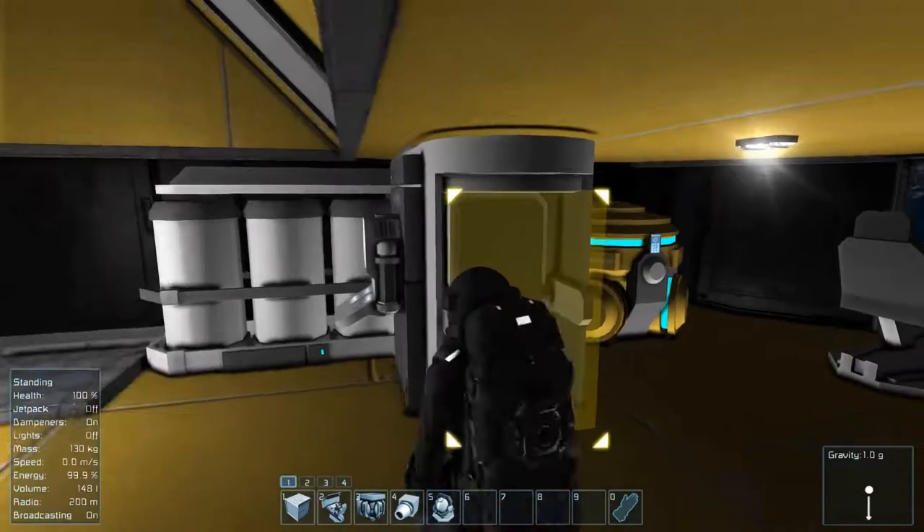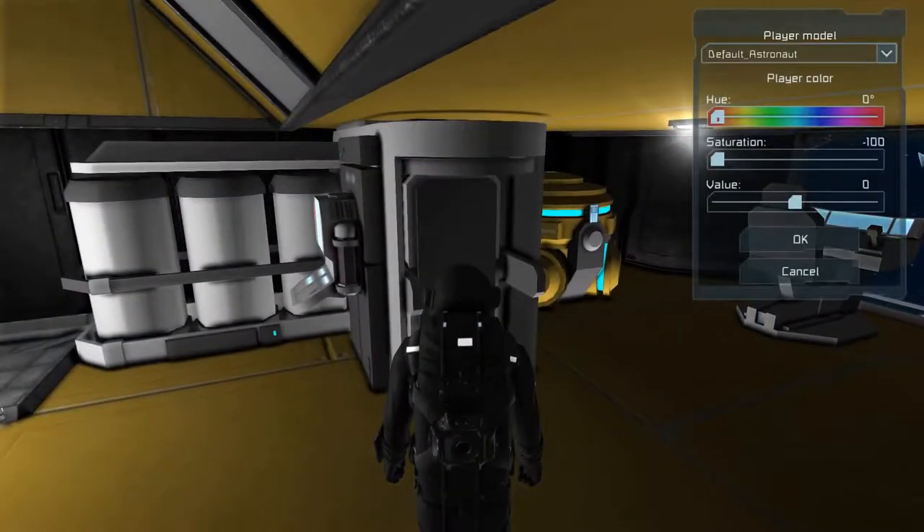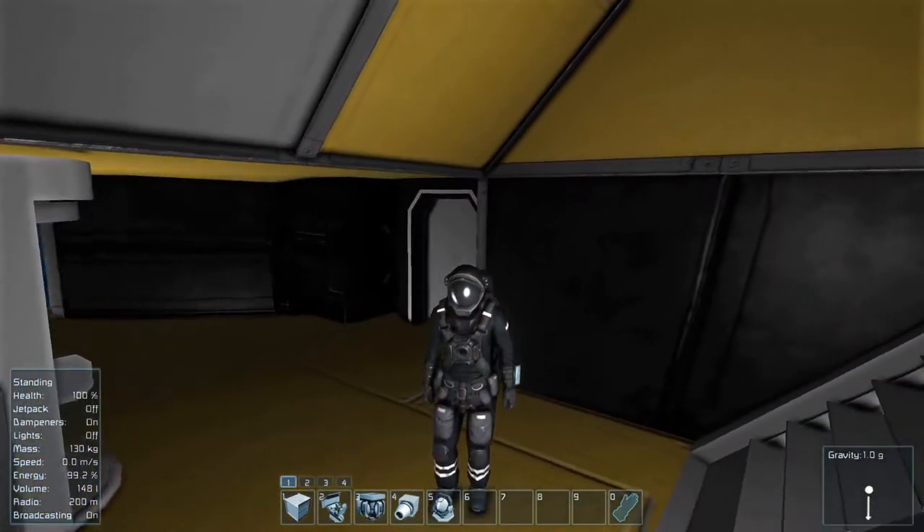The first thing we want to do is change the way we look. We'll take our custom colors by hitting the use key on that. Switch our hue to 200, saturation — we'll do negative five. This gives us a nice-looking blue color.